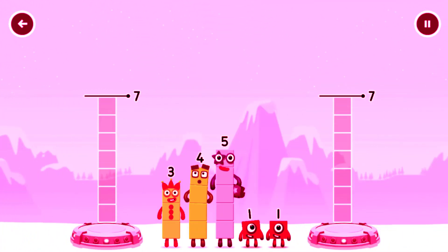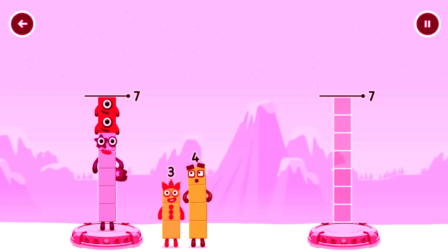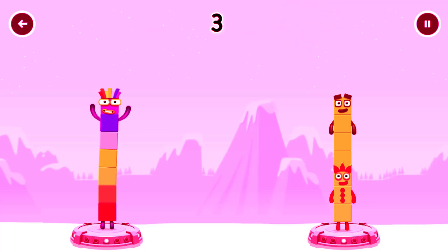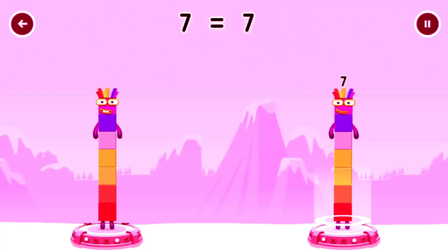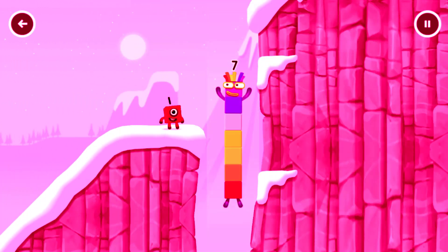Share the number blocks evenly to make 2 groups of 7. You solved it. 5 plus 1 plus 1 equals 7. 3 plus 4 equals 7. 7 equals 7. I am 7. Excellent.